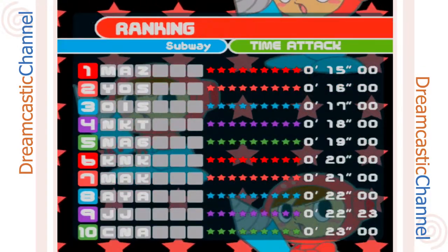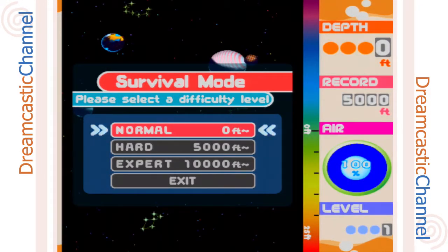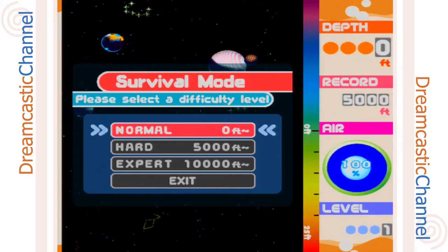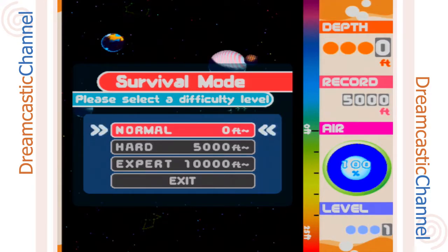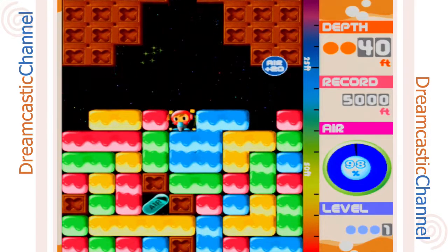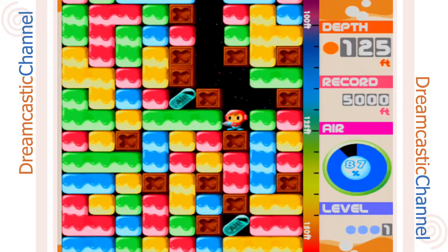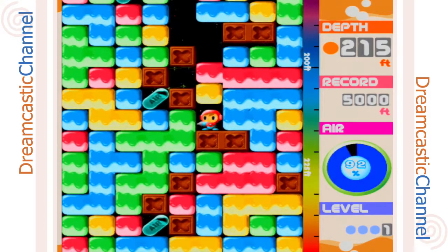Let's go back and try out the survival mode — we'll see how long I can survive. The options are normal, hard, and expert. I'm not sure why, because I assume in survival mode you go down as far as you can without dying, but for some reason they have an actual depth next to the different difficulties: zero, 5,000, and 10,000. Maybe that's a minimum or something. I'm just going to go to normal because the record is 5,000 feet, so I'm trying to actually beat the record.